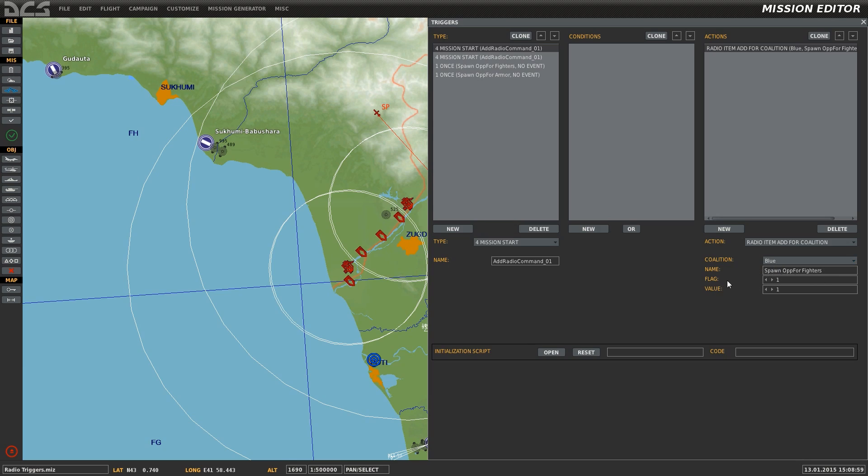The Flag value will be the flag that will be set to the value indicated in Value. So in this case, Flag 1 will be set to Value 1.